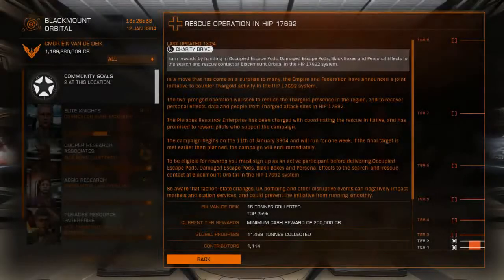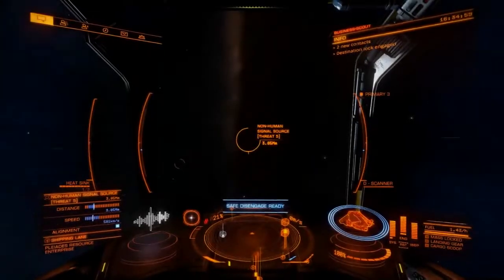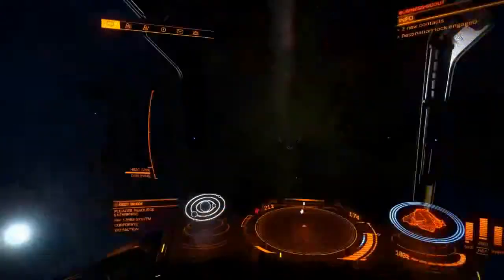For the other community goal, you need to pick up damaged or occupied escape pods, black boxes, and personal effects. You can find those either in degraded, emission, or non-human signal sources.